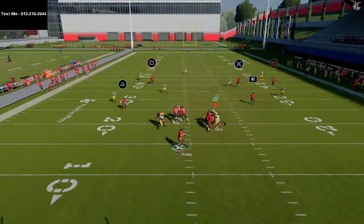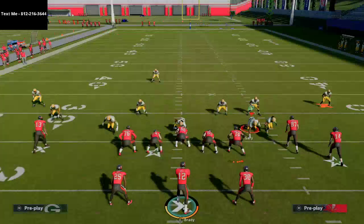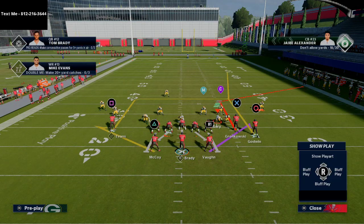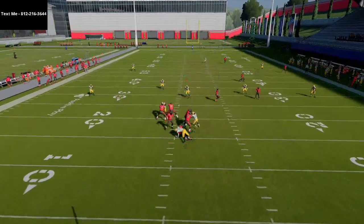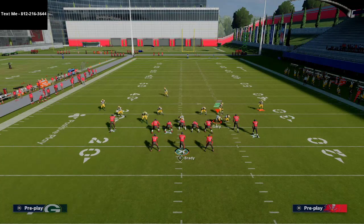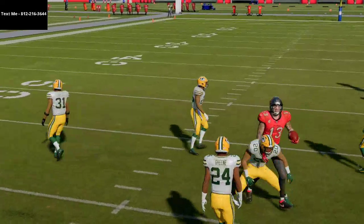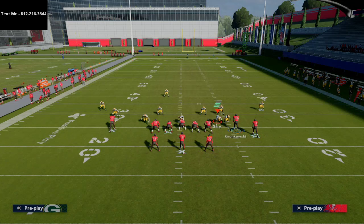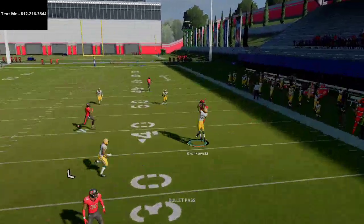You also have some nice backside stuff — these ghost routes from Split Close are really effective. You can check down to your ghost route pretty much any time. If everything breaks down and they stop the cover 3 bomb on the right, you can come back and just playmaker this ghost, and he's gonna drag across the field, basically a delayed drag route. The dig route to Mike Evans is also really effective from this formation — very hard to stop, especially when motion snapping.